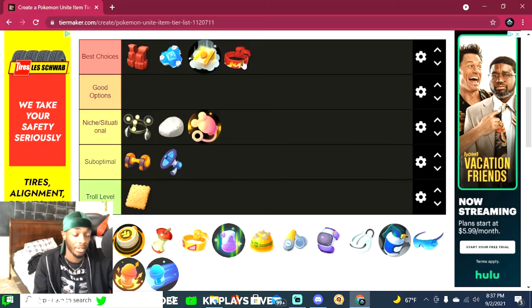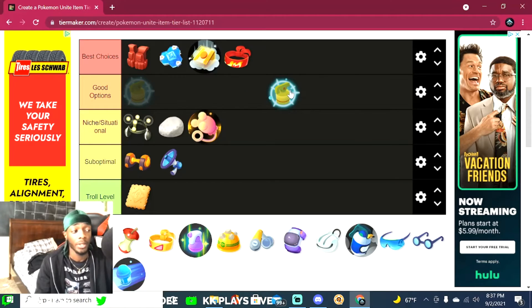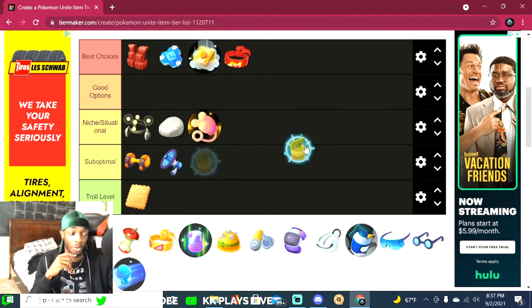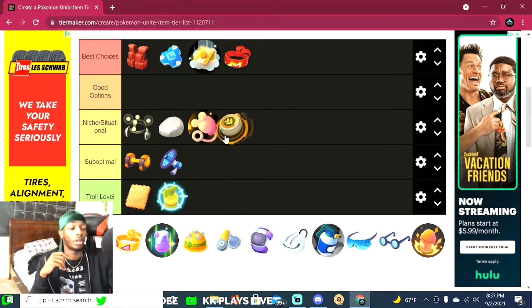Full Heal negates all your status effects. I don't think anyone's really going to use this — it's not a great item. I don't see much use for it unless you're trying to escape a fight after being stunned. If you want to run, I'd rather just have an Eject Button. So I'm putting Full Heal at troll level.